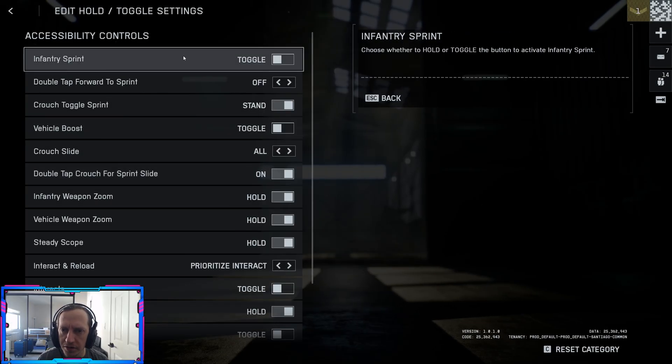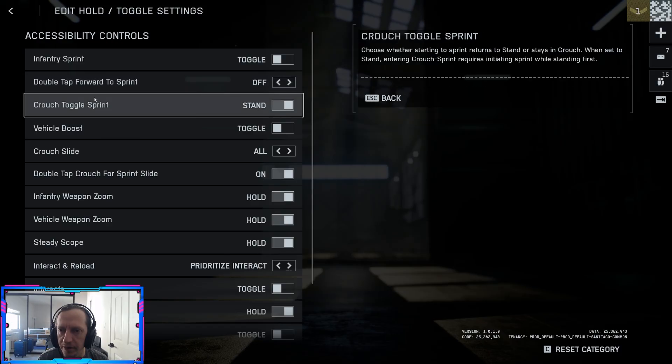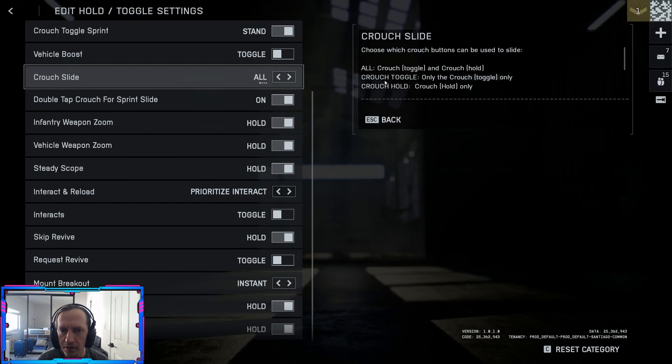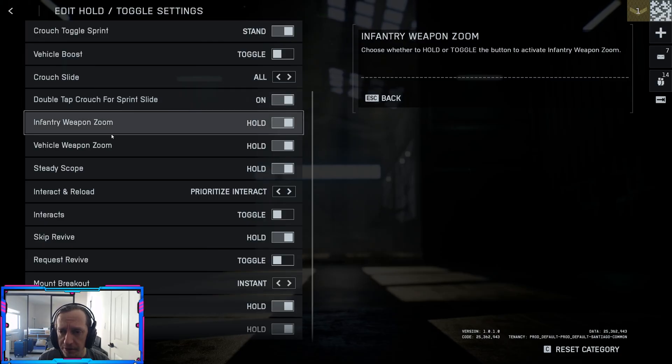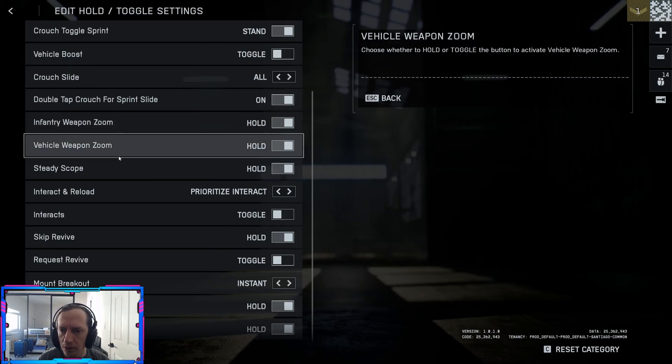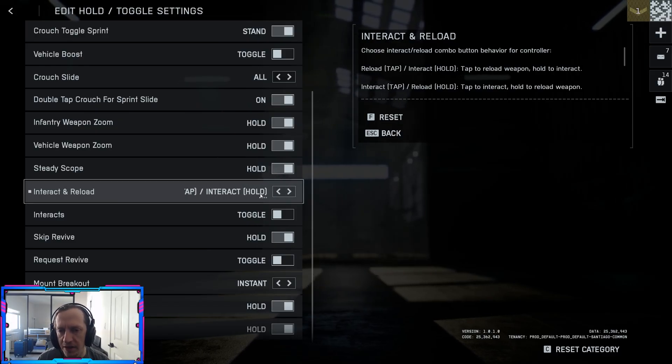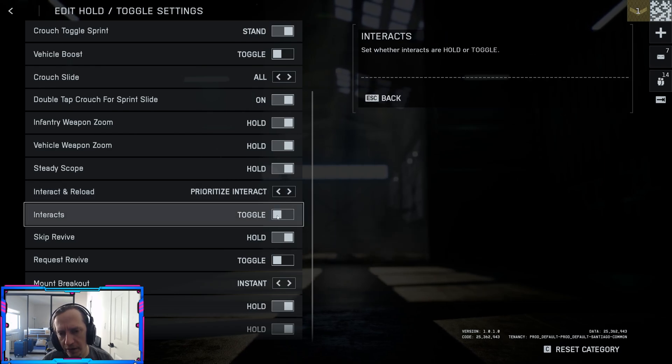Controls — hold/toggle controls: toggle, just to keep it simple, whatever you prefer. Double tap forward to sprint: I don't usually do that. Vehicle boost: toggle. Crouch slide: all. Double crouch for sprint slide: on. Infantry weapon zoom: hold. Interact: prioritize interact. If you want to prioritize reloading your gun, you could set one to tap and one to hold. If you want to hold interact, you could do that or just toggle it.